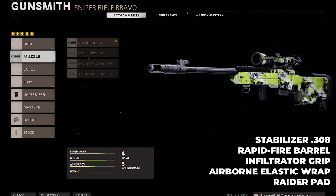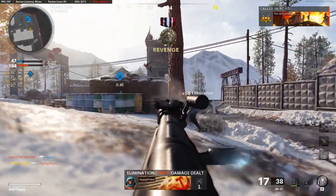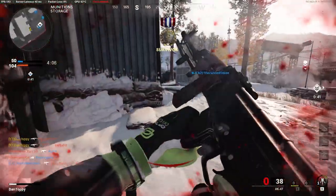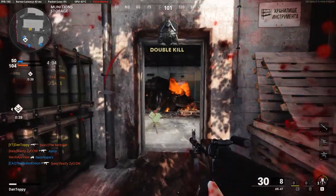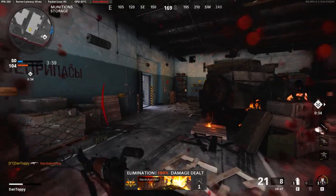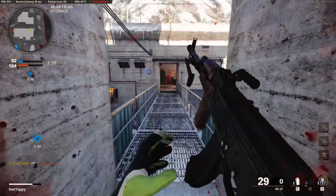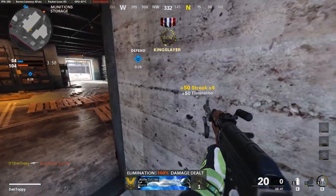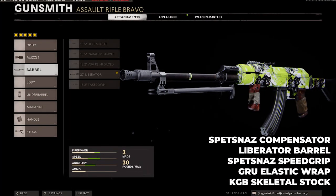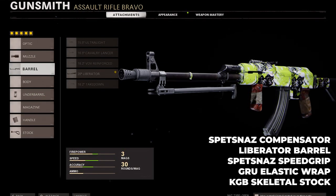The fifth best weapon you want to be using inside League Play is the AK-47. This is an alternative for the Krig — you basically use it in the same way: playing slower, controlling spawns, picking off easy kills at longer ranges. You don't really want to be using it at closer ranges, because that's where you want to be using your SMG like the AK-74U. It has really low recoil and a really fast time to kill. The best class is the Spetsnaz Compensator, the Liberator Barrel, the Spetsnaz Speed Grip, the GRU Elastic Wrap, and the KGB Skeletal Stock.